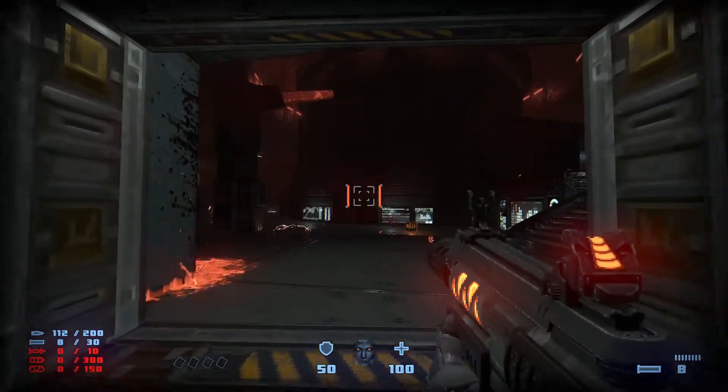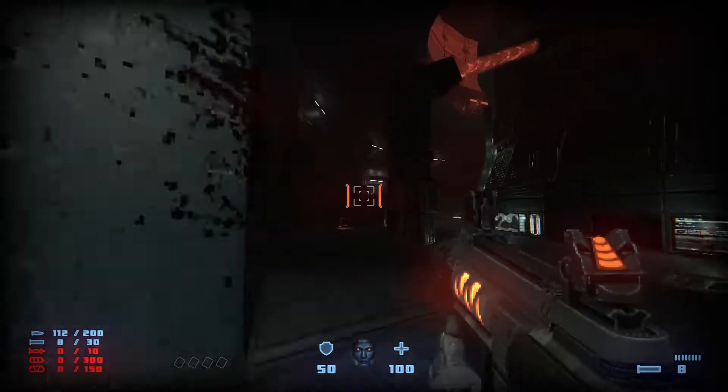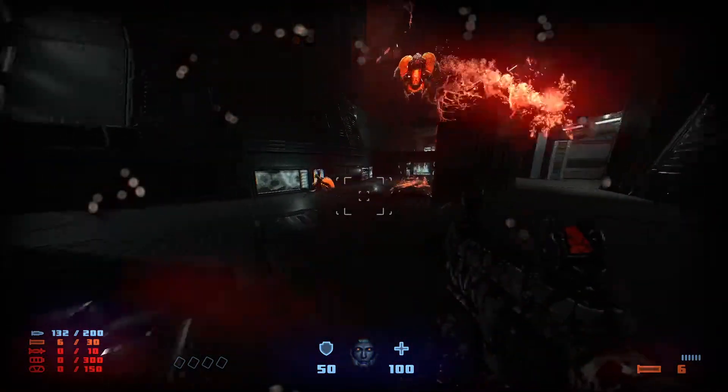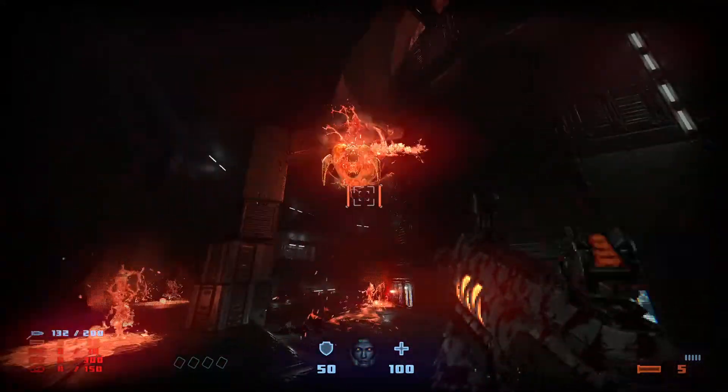When you go through this doorway there will be a bloater right here, a crawler right there, and a fiend right here. I kill the fiend first. One shotgun shot to kill the crawler.